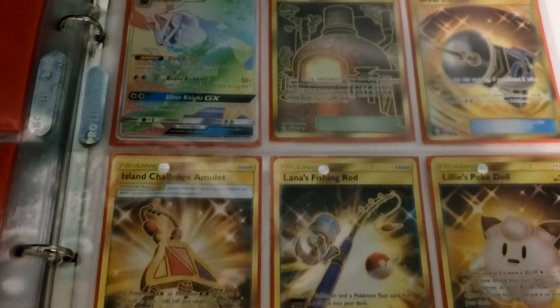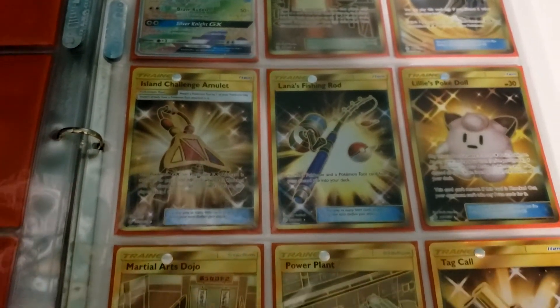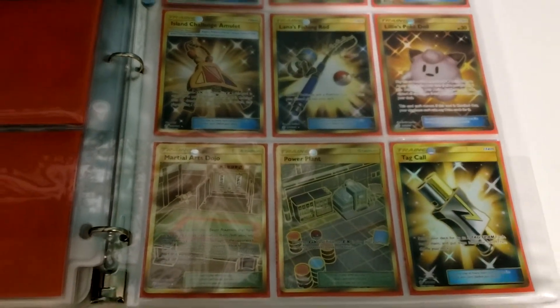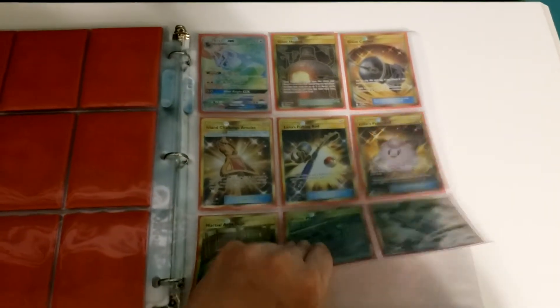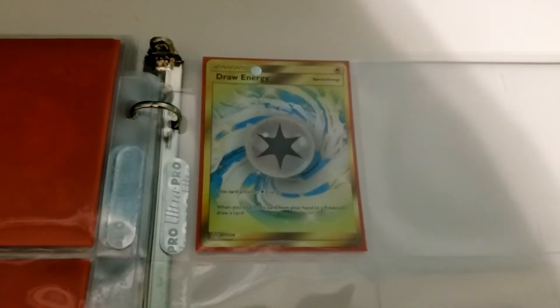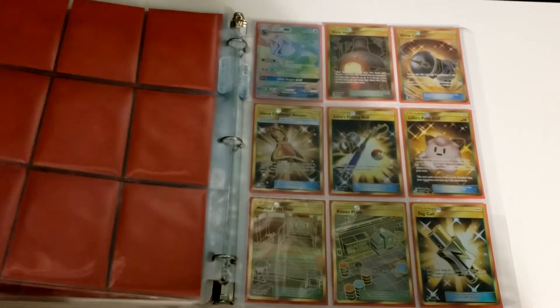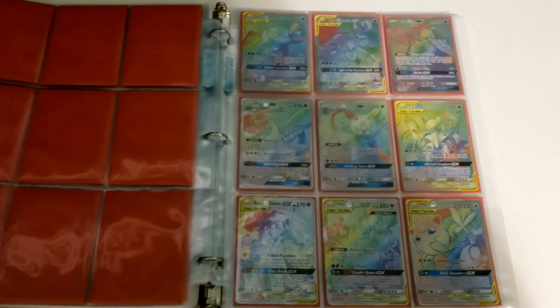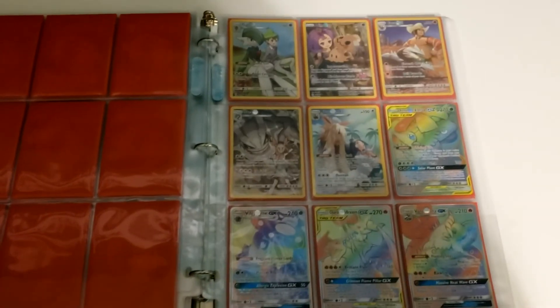There are lots of gold cards — we're looking at nearly an entire page of gold cards right here. We do have a full page of gold Secret Rares, and our hyper rares just carried over a little bit. So I hope everyone has enjoyed this complete set of Cosmic Eclipse — there are certainly many beautiful cards.